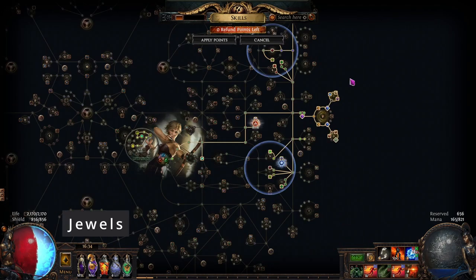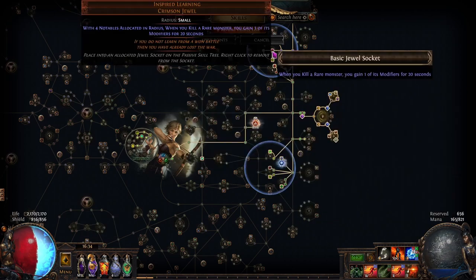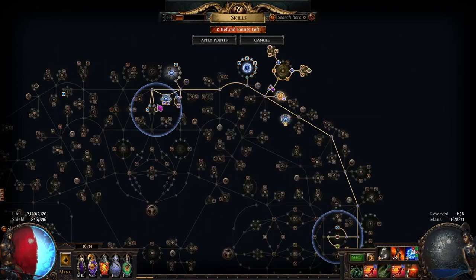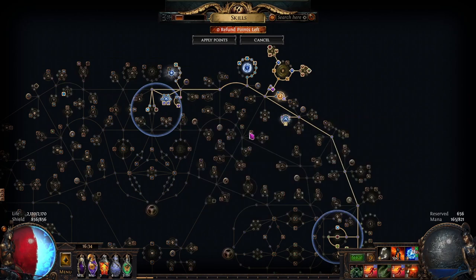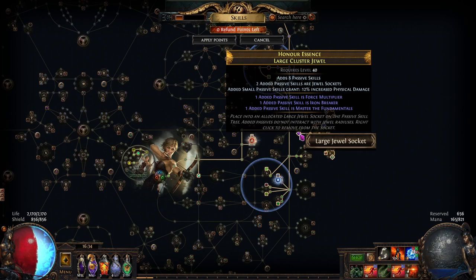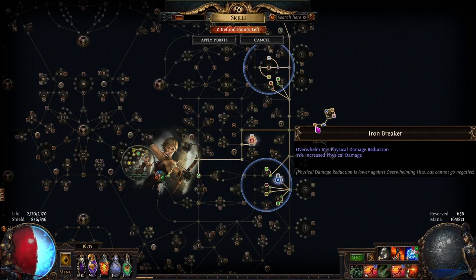As for our jewels, we are using three Inspired Learnings, which each will give us more buffs when we kill things. We are using two Large Cluster Jewels, and these cluster jewels each have Force Multiplier, Iron Breaker, and Mastery Fundamentals. What we want here is Iron Breaker and Force Multiplier — Force Multiplier for the double damage, and Iron Breaker for the increased physical damage.